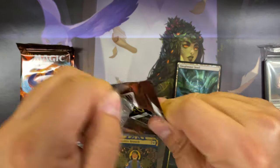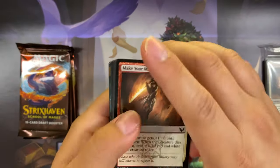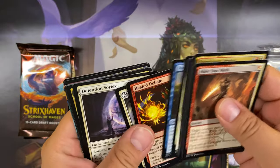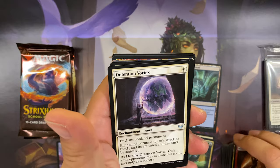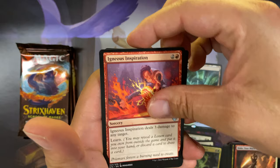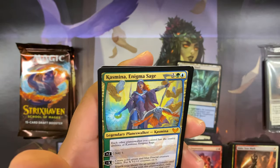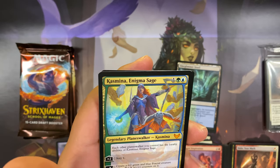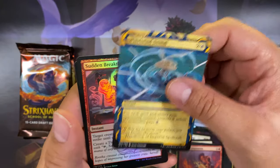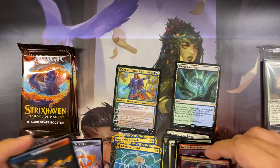Second pack. Detention Vortex uncommon, Witherbloom Apprentice, Igneous Inspiration, and a mythic — Casmina Enigma Sage again! So now I have the regular Casmina and from the last kit a borderless one. Whirlwind Denial for archive and a Sudden Breakthrough foil common token.